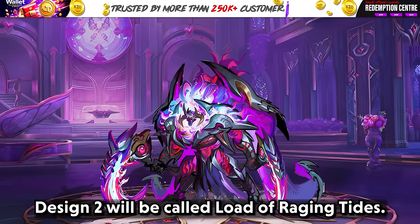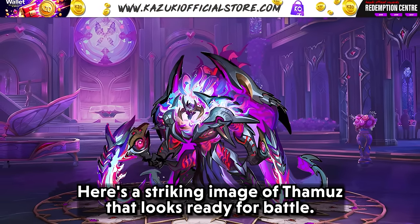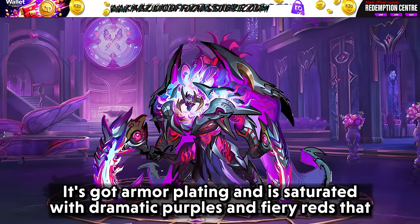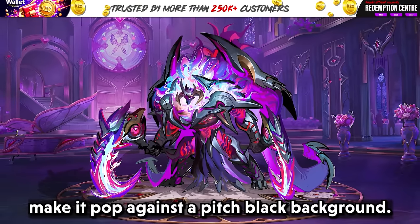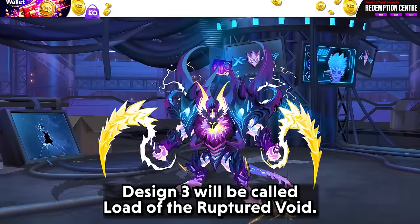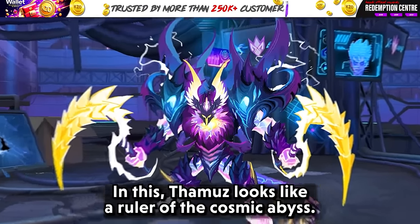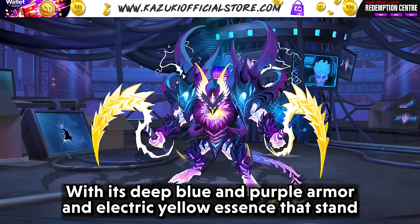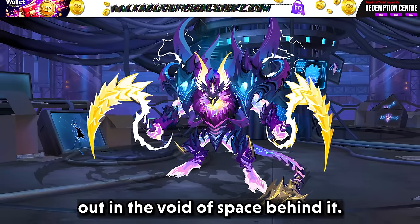Design two will be called Lord of Raging Tides — a striking image of Taimur that looks ready for battle, with gold armor plating saturated with dramatic purples and fiery reds that pop against a pitch black background. Design three will be called Lord of the Ruptured Void — in this, Taimur looks like ruler of the cosmic abyss with deep blue and purple armor and electric yellow accents that stand out in the void of space behind it.